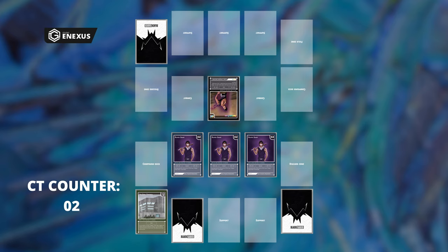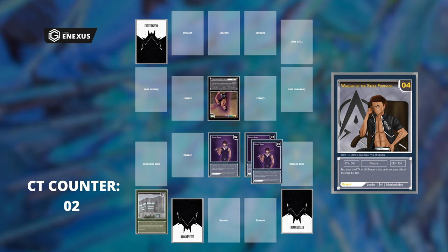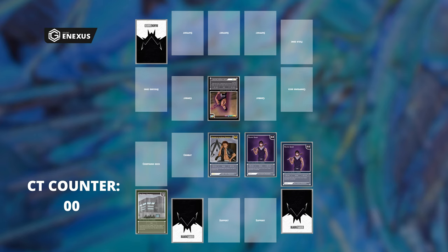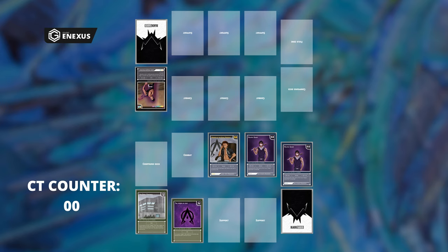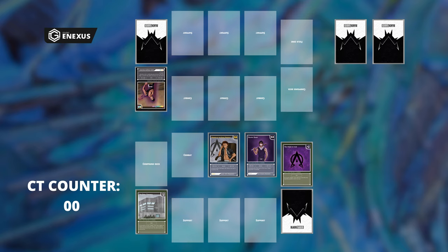Player two has just ended their turn, so player one draws one card and gains two CT. Player one decides to discard two combat cards from the field and gain an additional two CT. He then plays a combat unit with a cost of four. He activates his support cards, raising the attack and defense for his units by 100 for one turn. Player one now has all the power he needs to destroy player two's defenses. Once the opposing combat unit is destroyed, player two has to draw a card. Because player one can also attack directly, player two has to draw an additional card. Now that player one has ended his turn, the effect of his support card disappears and the card goes to the discarded zone.